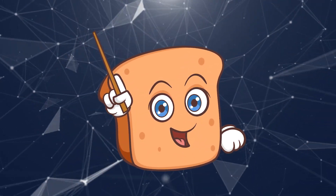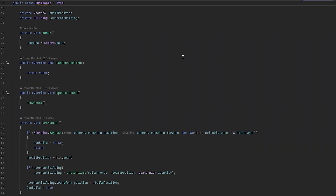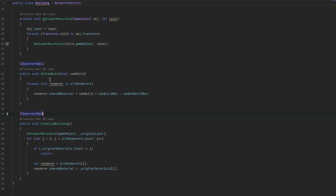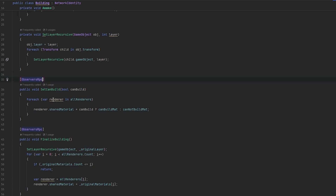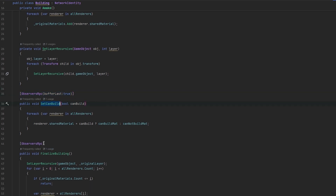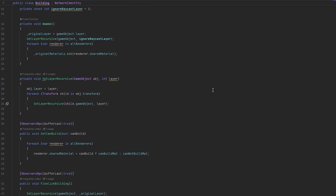I'm Bobsy and in this video we're continuing off from where we left off with the building system. Last time we left off with a little bit of issues. One thing I noticed was that the building - whenever we set these to both can build and finalizing the building - we should probably be buffering last to true, or at least the set can build state. That probably also means we need to buffer this one just to override the set can build buffer. The reason for this was because when a player joined in while you were building, it didn't actually get the building material - it never changed. It had the actual original material, which of course we don't want. So I think this should have automatically solved that.